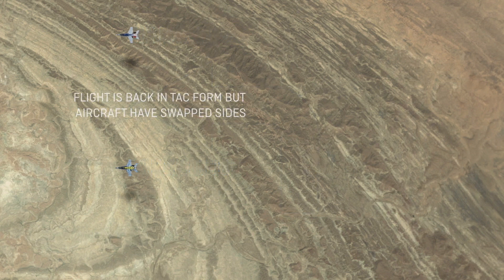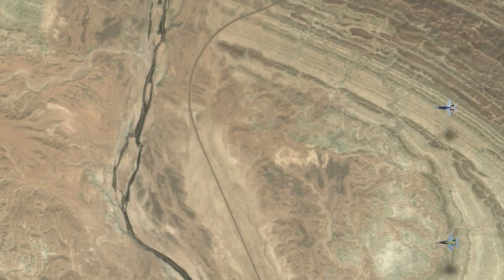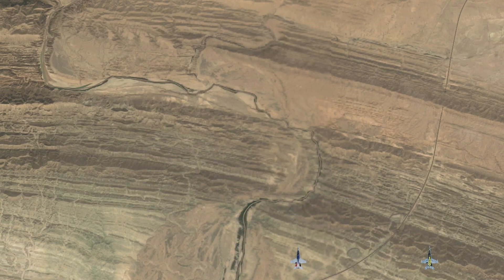It is the responsibility of the wingman to adjust his position to fix the formation if required. For 180 degree heading changes, we use in-place turns.